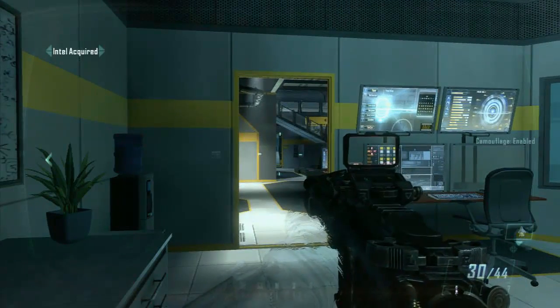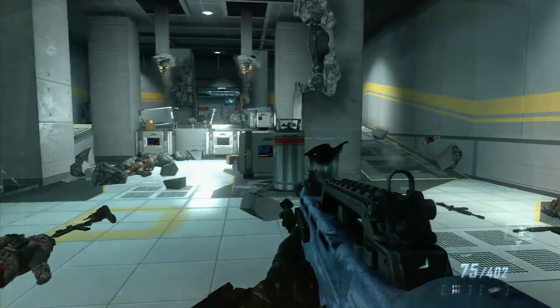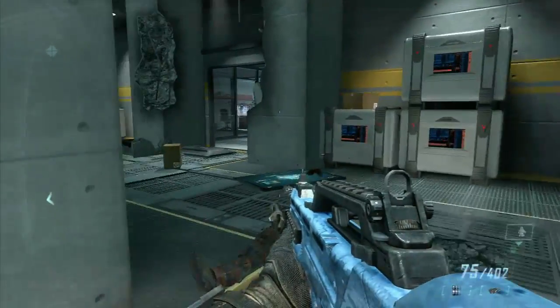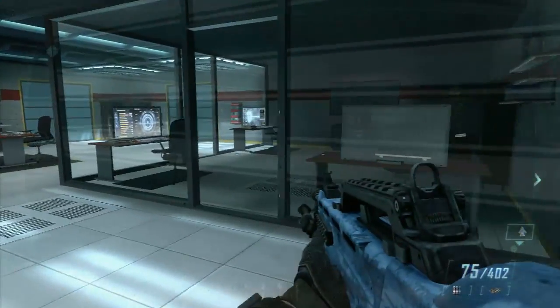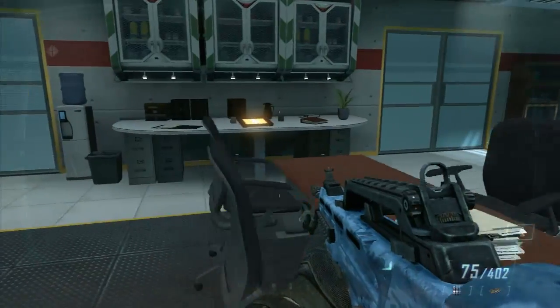And then the final piece — we're going to have this big battle. We just met this scientist, and once he comes, they're going to attack us. You're also going to go through here with your team with more enemies, but it's easier to just go and grab the Intel while it's all cleared out.